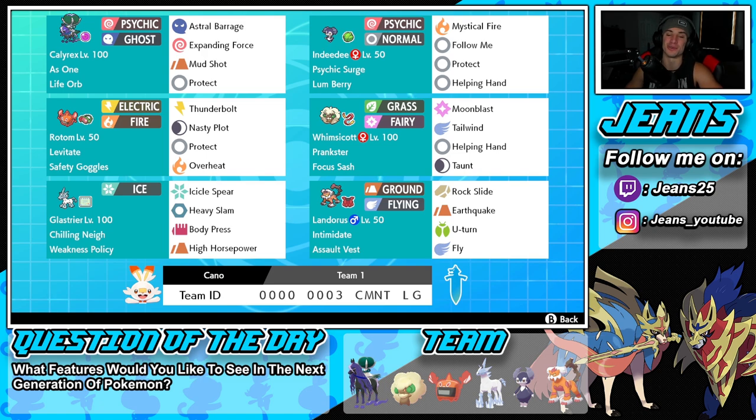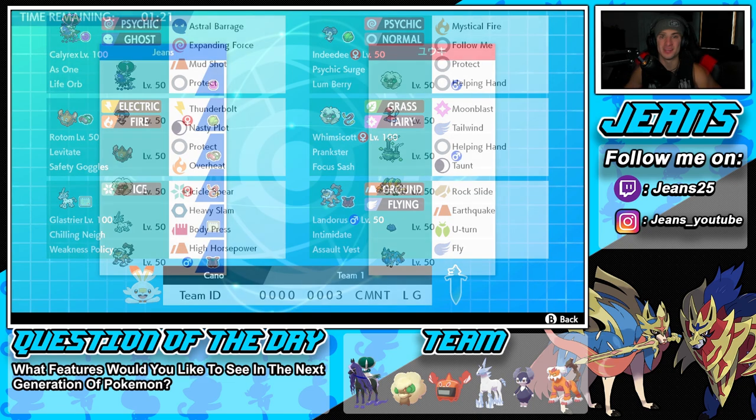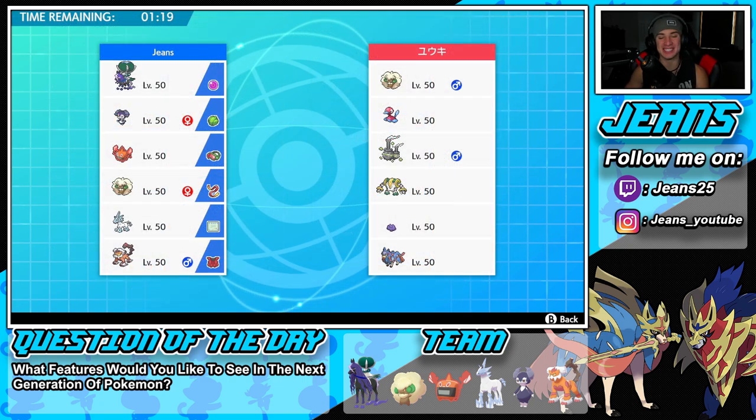The final Pokemon on the squad is Intimidate Landorus with Assault Vest so we can soak up special attacking shots. We have Rock Slide, Earthquake, U-Turn, and Fly for his move set. If you want to try out the team yourself, the rental code is at the bottom of the screen. Let's hop onto that ranked double ladder and look to get some wins with the Shadow Rider Calyrex team and Weakness Policy Glastrier.